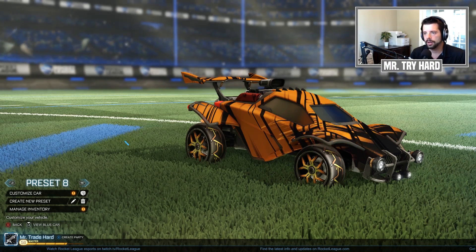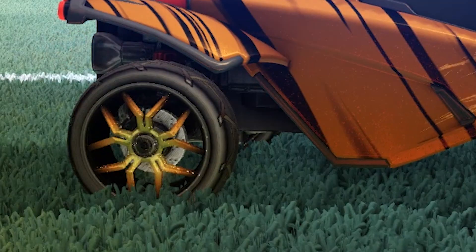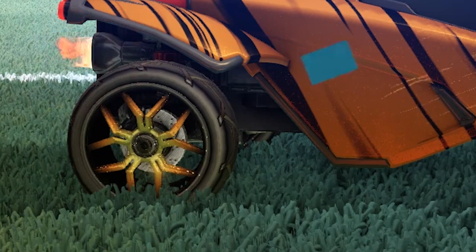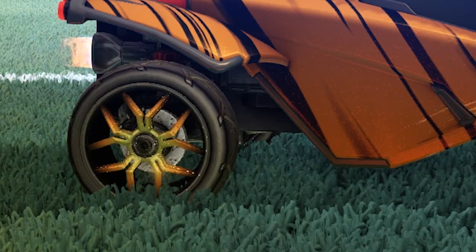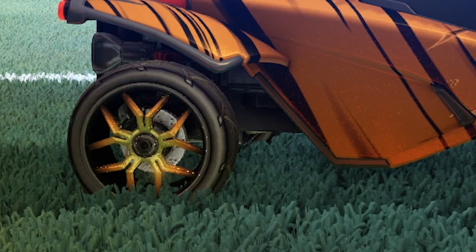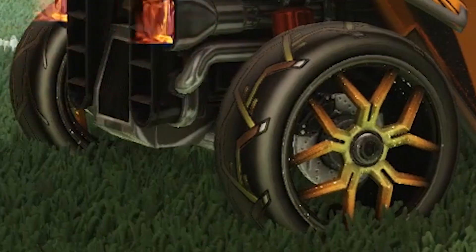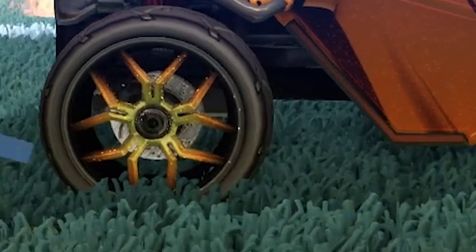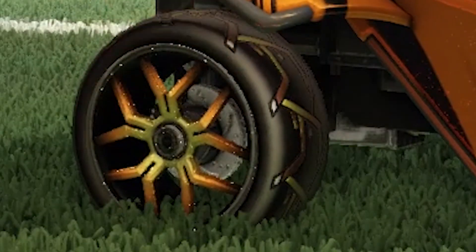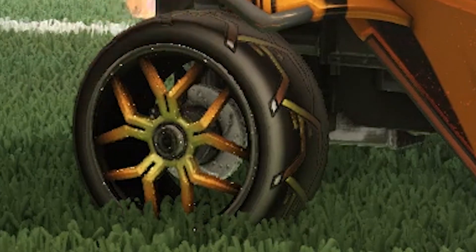I'll go in-game and record a replay for you to show how they look up close. But yeah, they're beautiful. You can see the design on the outside of the rim starts off like a yellow and turns into an orange on the outside, and then there's the glimmer on the design as well as the inside of the wheel. You can see it really well near the brake area, not as much towards the bottom. I'll be right back.